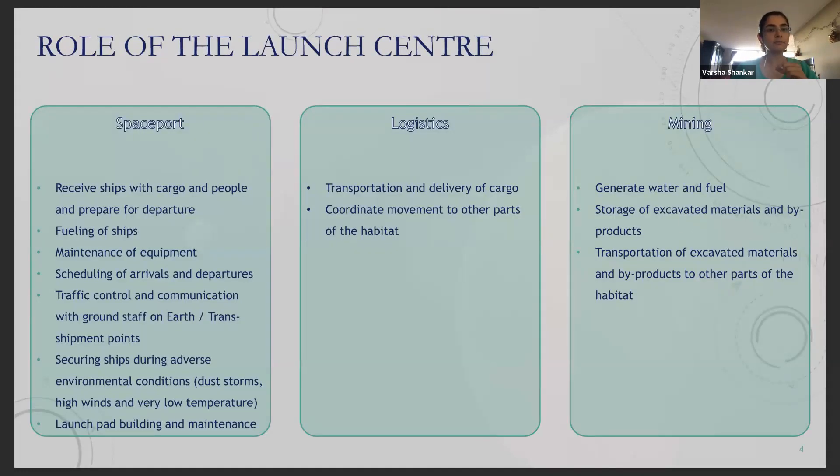The Launch Center is the part of the habitat responsible for arriving and departing spaceships. These ships could bring cargo, equipment, and people from Earth or from Martian space. For simplicity, I've organized the Launch Center's role into three categories.